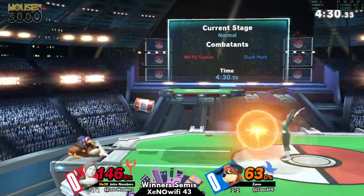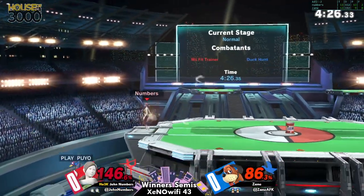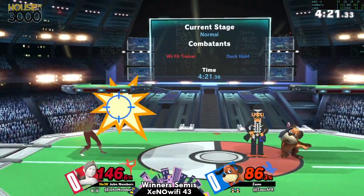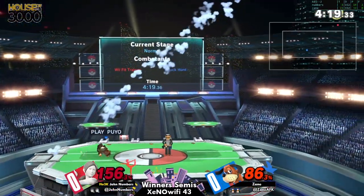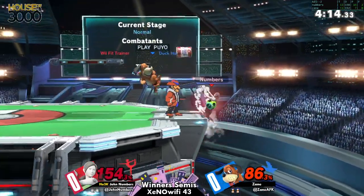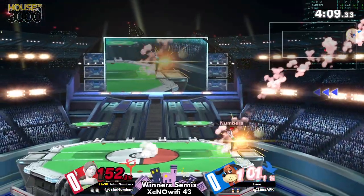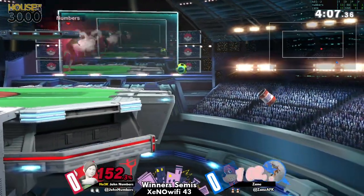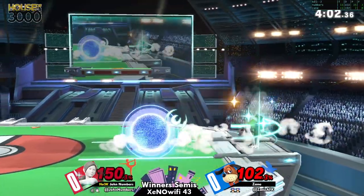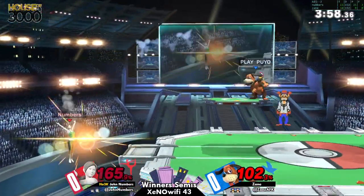Numbers gives him plenty of time, of course, as he retreats back to ledge. Right now, any good hit from Duck Hunt will be able to take it. This is definitely Numbers' ledge traps to take — was not able to find it at all. Numbers overcommits a little bit too far off stage, now finds himself in disadvantage. That can is just challenging him exactly where he wants to be playing. The can knocked away, but not able to get the two-frame with that back air. A dash attack right into it, able to hit it away just in time.